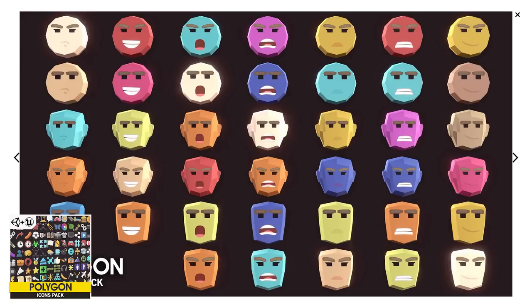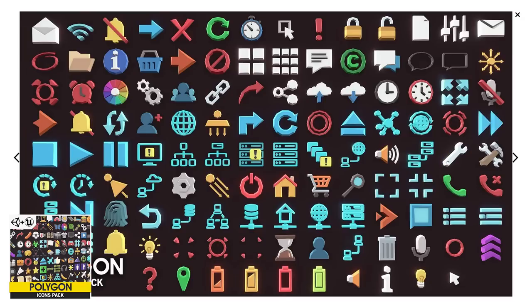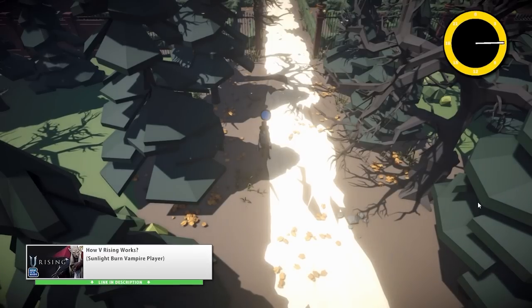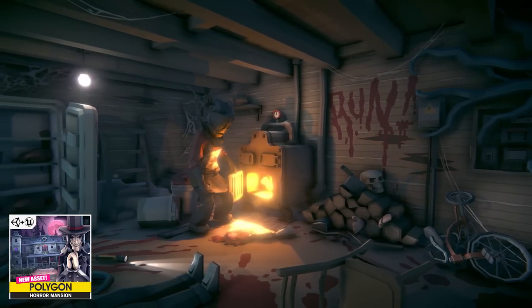Another very useful one is the Icons pack — it's exactly what it says, a bunch of nice 3D icons that would fit any game. For some horror, you have the Horror Mansion pack, it's what I used in the V Rising video. Very spooky — tons of props and some scary characters.